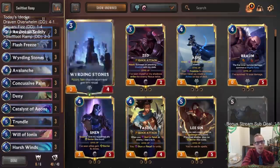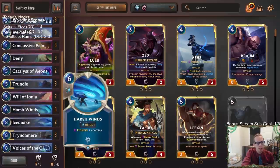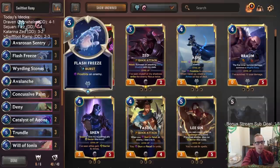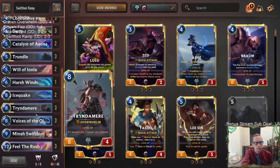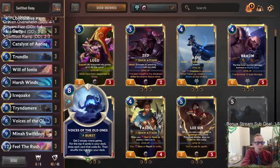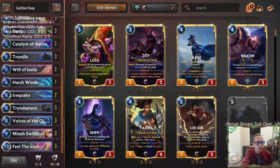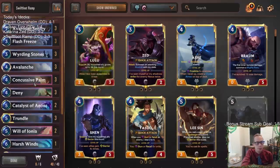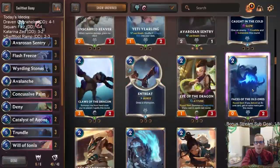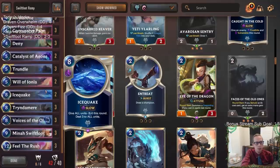I don't think I like Harsh Winds - with how high this curve is, I think Harsh Winds needs to be Flash Freeze. We just need a lot more Flash Freezes. Flash Freeze is something you can play and still also play Mina, Tryndamere, or other big cards. You can double spell with Flash Freeze and these big things, but if you spend six mana on Harsh Winds - six plus eight is fourteen - so you can never play Harsh Winds plus anything else. You can never develop with the big things while also casting Harsh Winds.